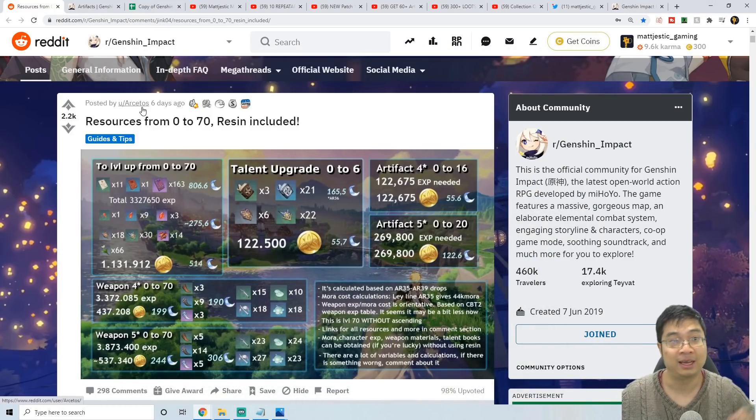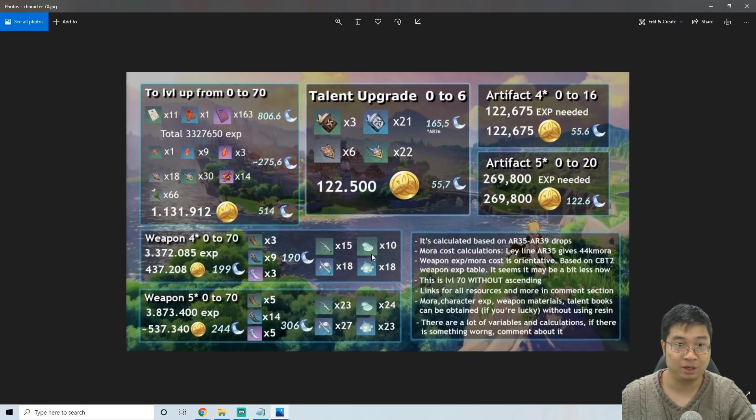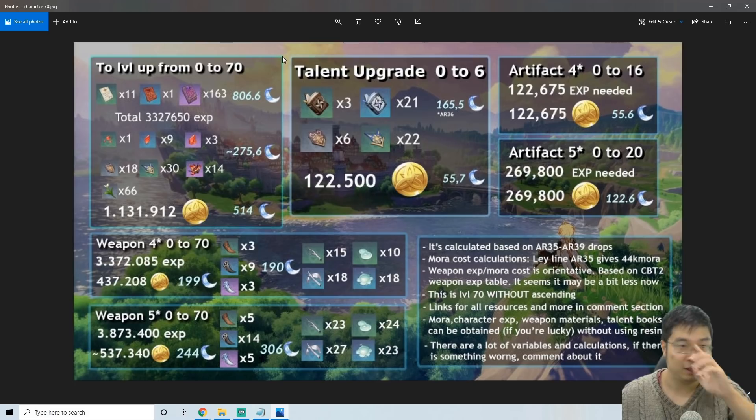Next, we have a Reddit post by Arcetos about leveling from 0 to 70. I've enlarged the picture so we can see it clearly. The major things to focus on are: how much mora it costs to take a new character from level 0 to 70, we can delay the talents for now, and also how much it costs to equip the character with at least 4-star artifacts — that's the mora cost for one artifact — and how much the weapons cost from level 0 to 70 for a purple weapon, since most of us probably don't have a 5-star weapon.